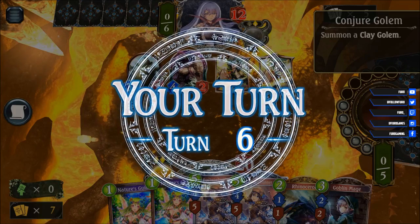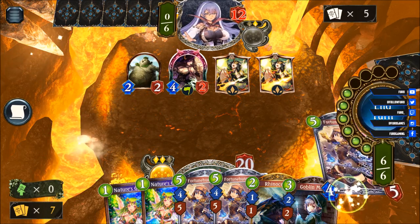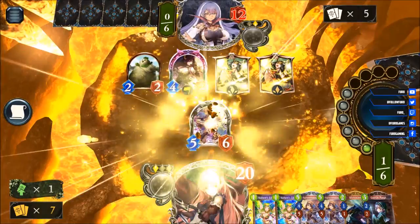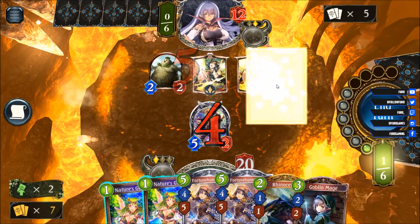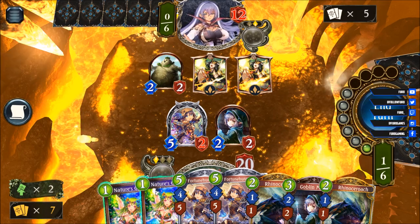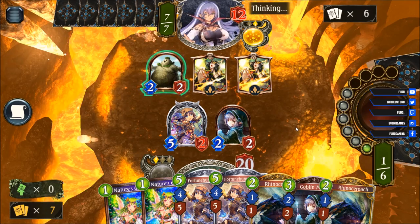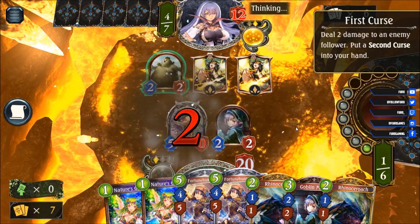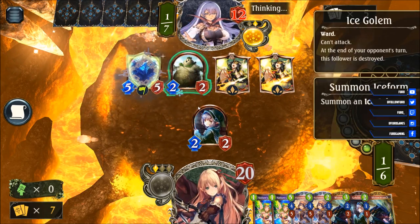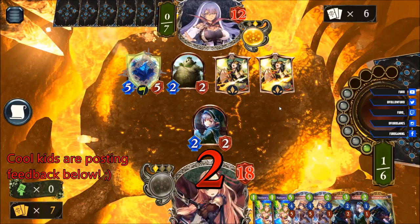A conjure golem that one is summoning a clay golem, that's a two-two. Got the third Fortune Hunter Fina in hand. Let's play that, taking out the Merlin, get a goblin mage. So let's play that here, get the last Rhino. And then we can use the Nature's Guidance next turn alongside the double Rhino — that should be a lot of fun in the face. We're seeing a trait here maybe. We can't hit the face — that's a five-five. He's going for the face with the clay golem.